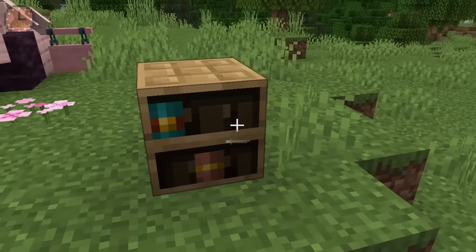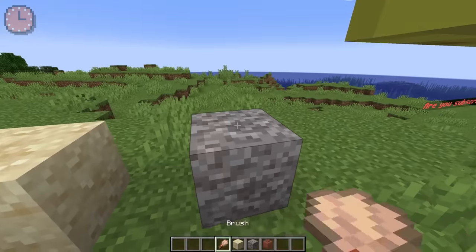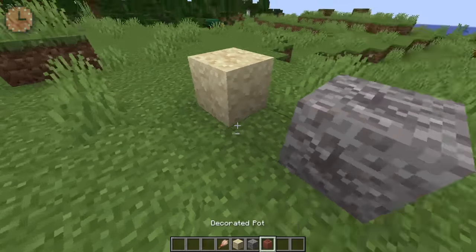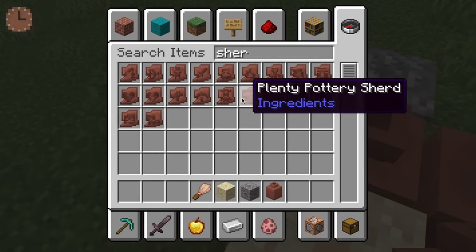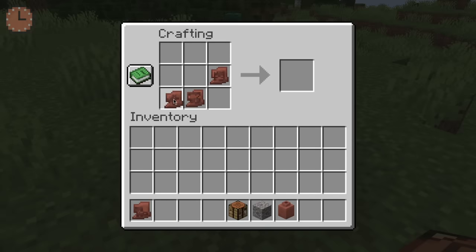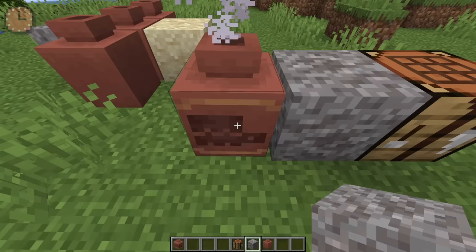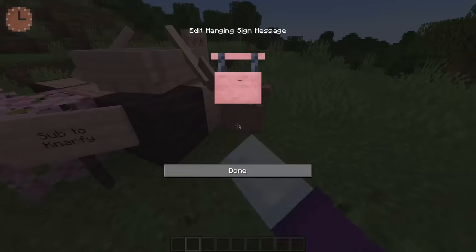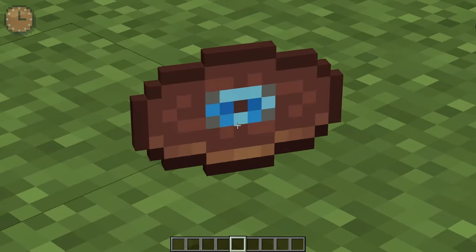There's also the chiseled bookshelf, which you can put books in. There's also sand and gravel that looks a little suspicious, and then you can use a brush to brush stuff out of it. From it you can get decorated pots, and you can put stuff in them. There's also a bunch of pottery sherds — I don't know why they're called sherds, but it works — and you can turn these into a pot that has things on it. You may have also noticed the hanging signs, which weren't here before this update. You can put stuff on both sides.